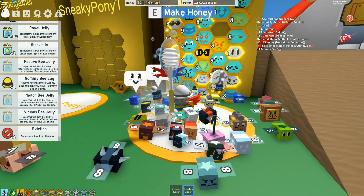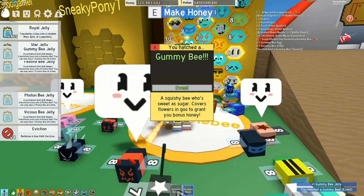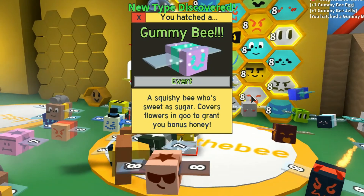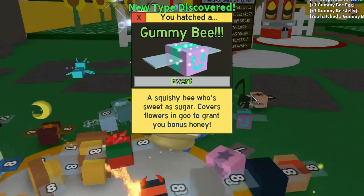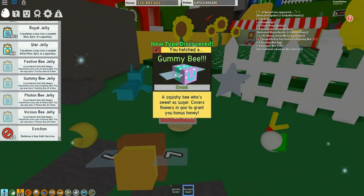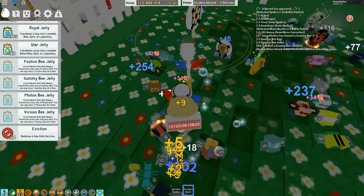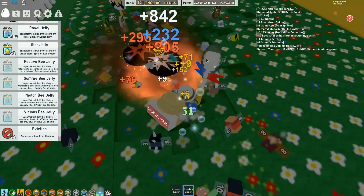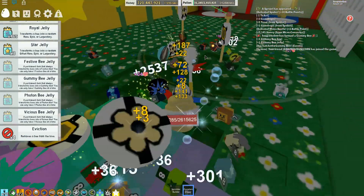We're going to put the Gummy Bee egg in its place. There we go - I've hatched the Gummy Bee! It's a squishy bee whose sweetest sugar covers the flowers in goo to grant you bonus honey. So now we've got a Gummy Bee, and there it is right now, busy making some goo for me. Let's just collect that goo token.